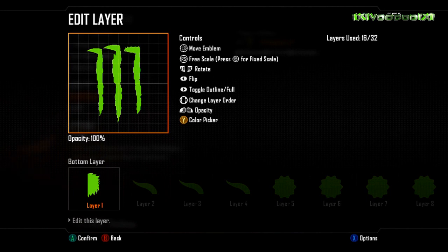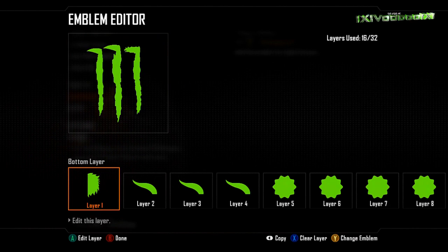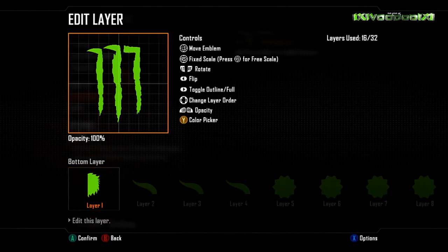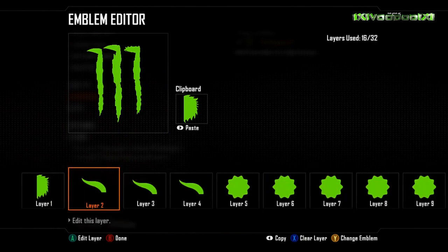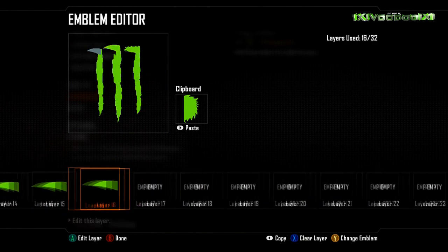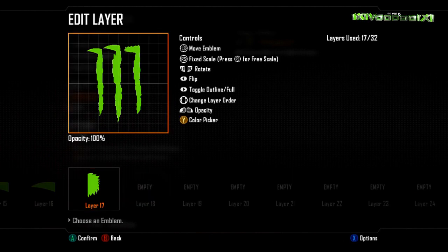The other thing I use is the free-scale - you click in the right thumbstick and you can skew the shapes and scale them exactly how you want. That was in the Forza emblem editor - or vinyl creator as they call it over there - and it's such a handy tool. You can really make these emblems exactly how you want them.